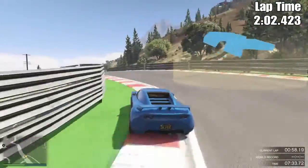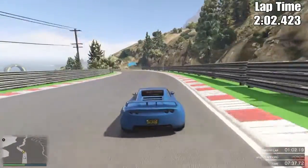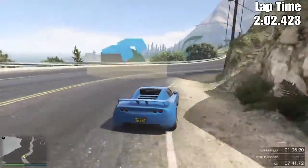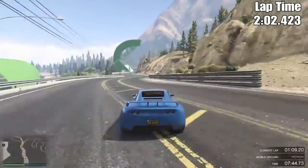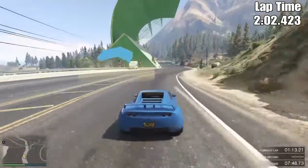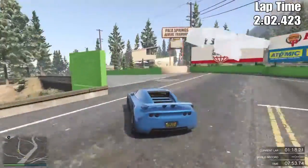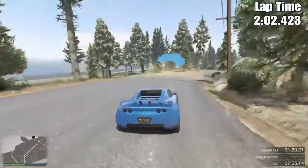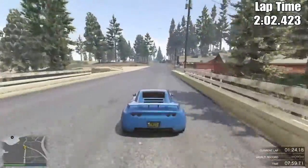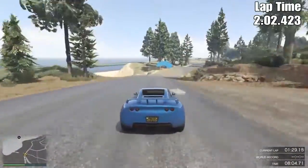The brakes are great and the handling is decent. If this car had a second gear — kind of like the Rimac Concept One, which is an electric car with a second gear — it could achieve a higher top speed, which would definitely help it tremendously. Because of that lack of top speed, it makes it the second to last slowest supercar in the game, which is about two seconds ahead of the Vapid Bullet.